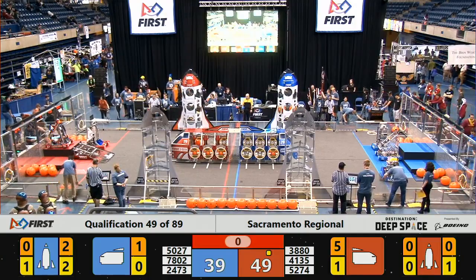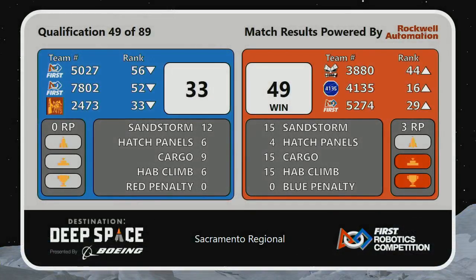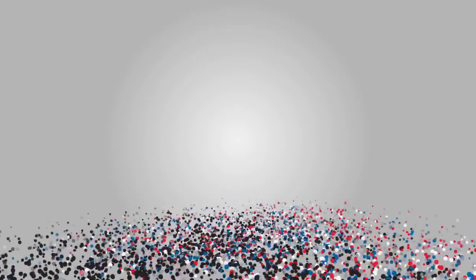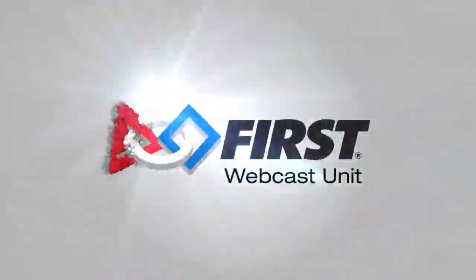Let's wait to hear from our referees to see that. Red Alliance with a score of 49, Blue Alliance with a score of 33. Red Alliance earning the Hab climbing bonus along with their Alliance partners for the extra ranking point in qualification match number 49. Blue Alliance with a final score of 42, Red Alliance with a final score of 81.